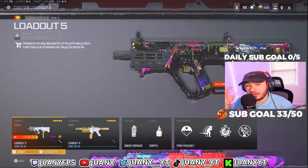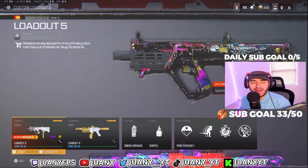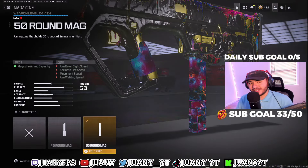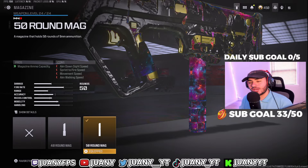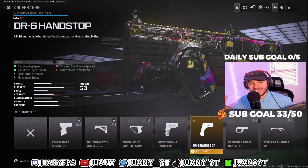Alright fam, starting with loadout number 5, we got the Ram 9 SMG right now in Warzone Season 3. This thing is still packing a punch and it's still really good. Starting with the first attachment for our Ram 9, we got the 50-round mag for this SMG. Having a little bit of extra ammo is going to come in handy, especially on Rebirth Island. For the underbarrel, we got the DR6 handstop.